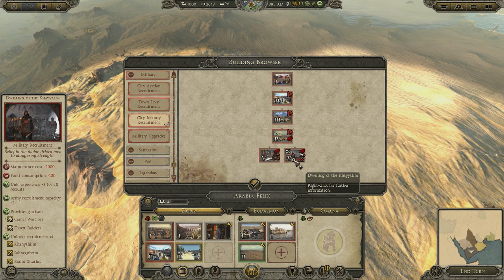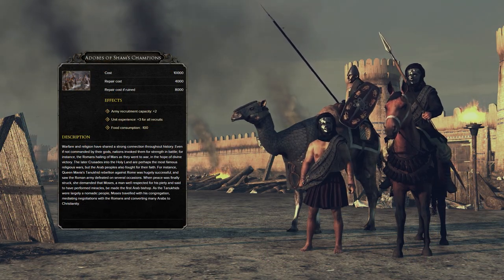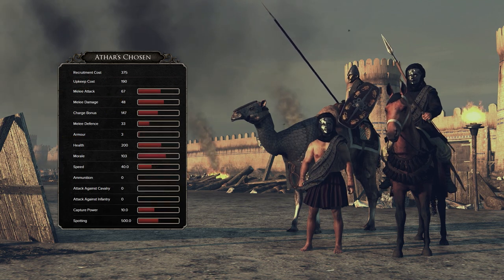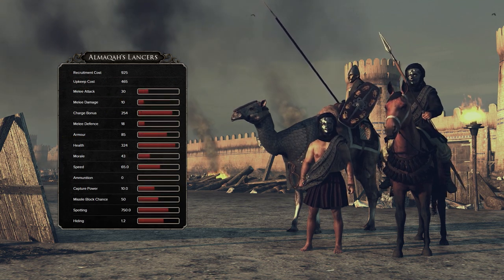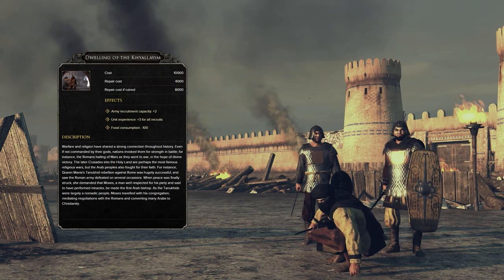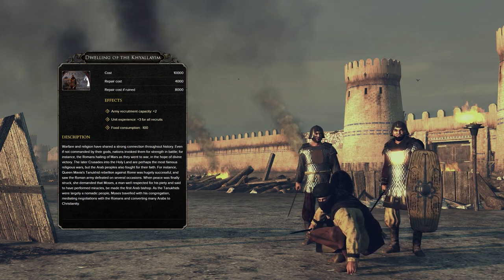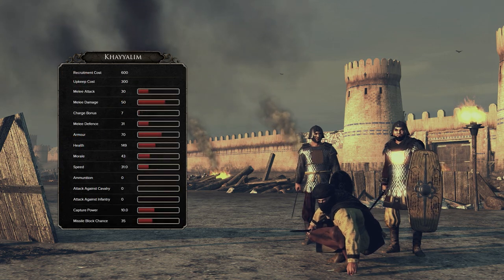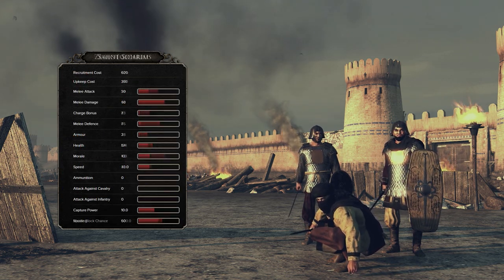By choosing Semitic paganism, Himyar gain access to the Abode of Sham's Champions building, granting them access to the units Athar's Chosen, Zodiac Archers, and Al-Makka's Lancers. Alternatively, sticking with Judaism allows Himyar to build a Dwelling of the Kayalim, providing access to the units Kayalim, Sanagorim, and Zealot Archers.